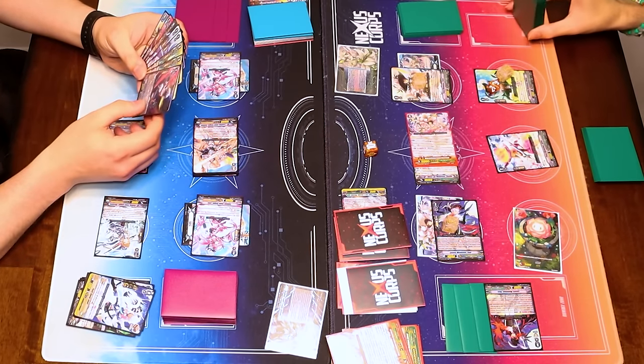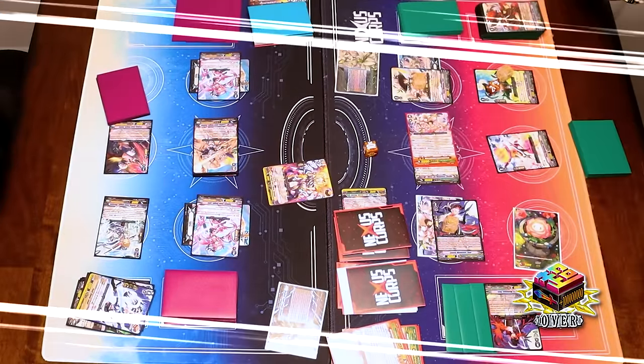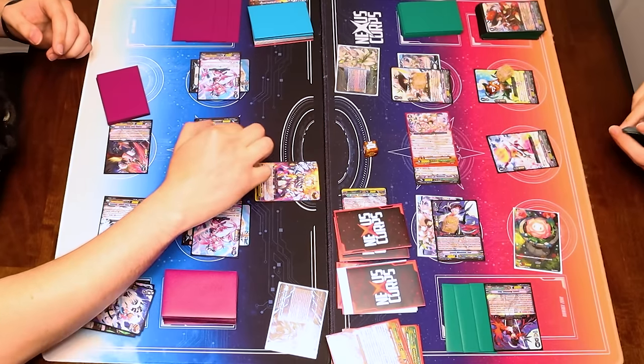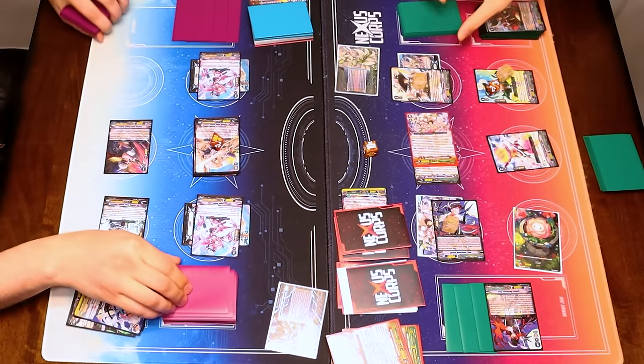I PG'd that. 100 million, three crit. This is exactly why that one G-Guard that turns things into a PG but makes me Counterblast to do it is really bad. Because I'm out of Counterblast and I'm out of PGs, so here we go. Over trigger!